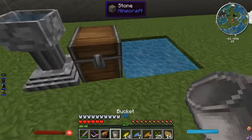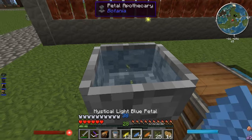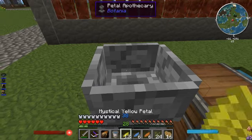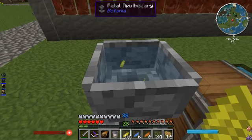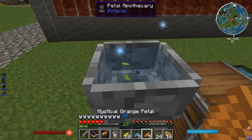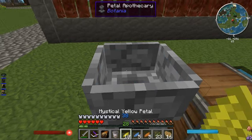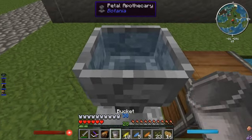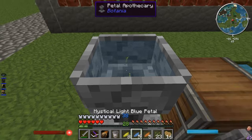Fill it up with water — let's grab some water for next time too. Two yellow, one blue, one orange, and a seed. Fill it back up. On the computer I am pressing Q to throw the items into the apothecary, by the way.